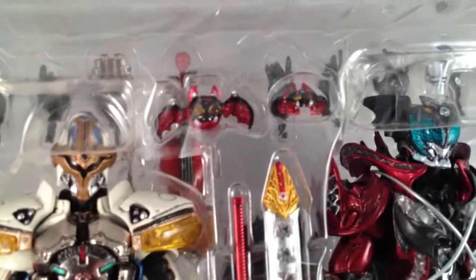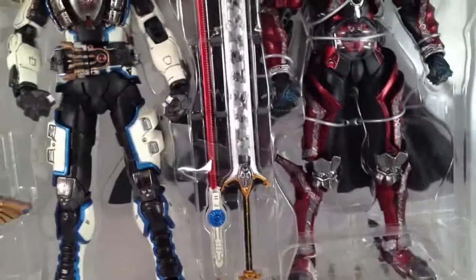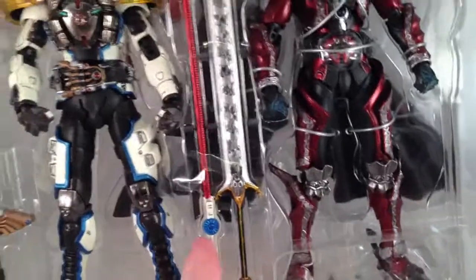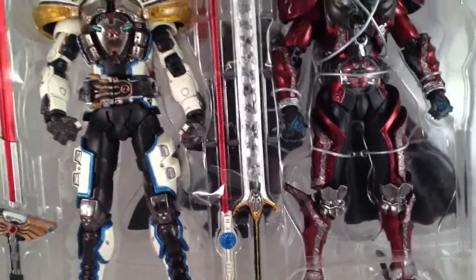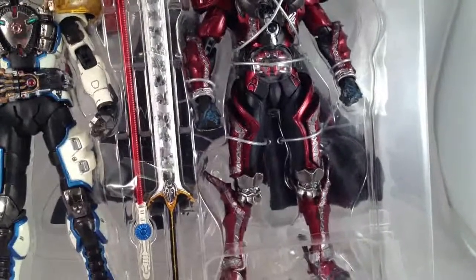It comes with... my mind suddenly went blank. Kiva 2, the Zanbat sword, and the one — I don't remember what this is called — but the one that Taiga used when he was Dark Kiva.